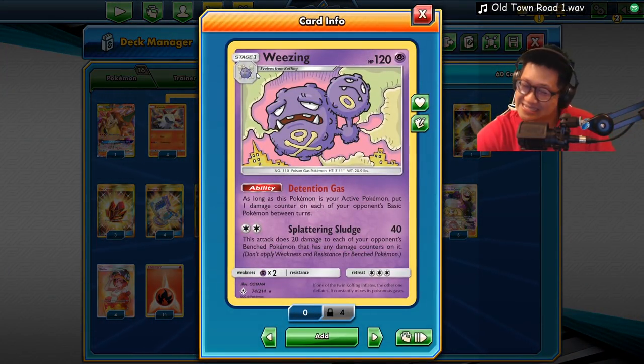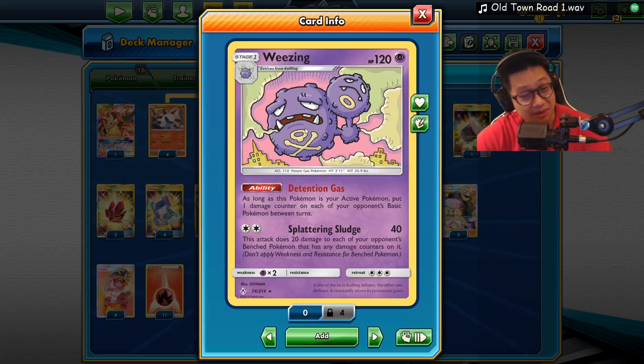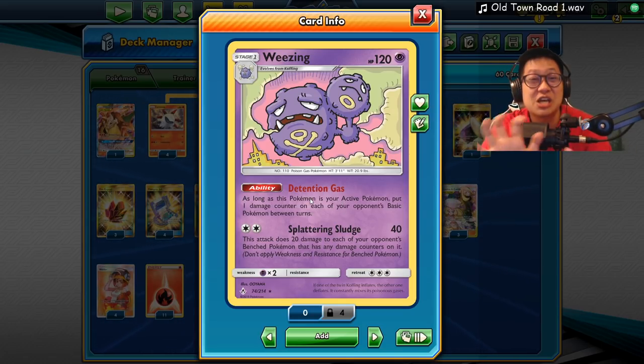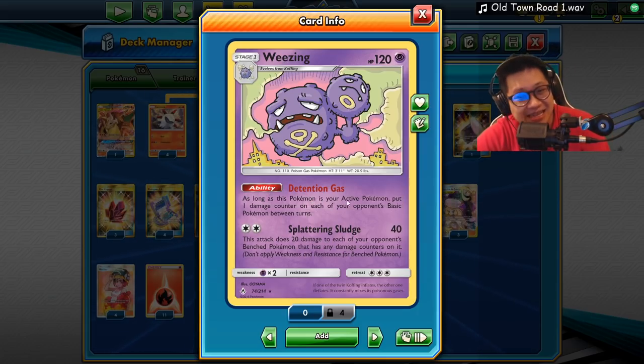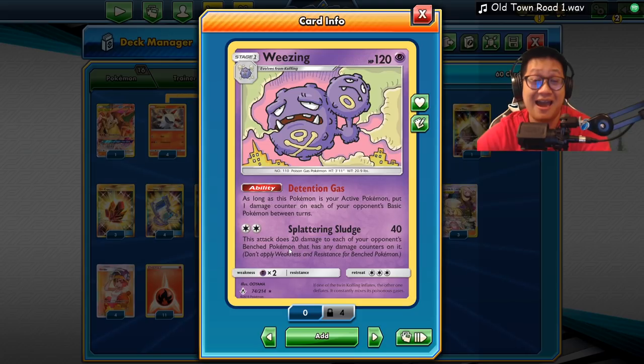Number one: Wheezing does a lot of bench damage with its ability and its attack. The ability hurts all of your opponent's basic Pokémon between turns - basically poisons them all between yours and your opponent's turn, and they take damage between turns. Add that onto Splattering Spludge: it does 40 up front and 20 to everything in the back - that's wounded. So you get a few attacks with this, it's gonna wound them all.